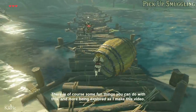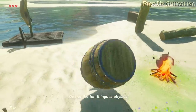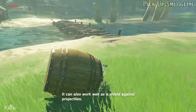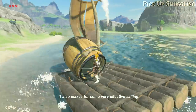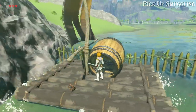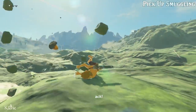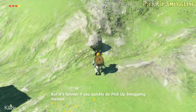There's of course some fun things you can do with this, and more being explored as I make this video. One of the fun things is physics! It can also work well as a shield against projectiles, and makes for some very effective sailing. Do it with a pebble for fun. If you throw a rock and quickly pick it back up, you can constantly scare bokoblins with it, but it's funnier if you do it with pick-up smuggling instead.